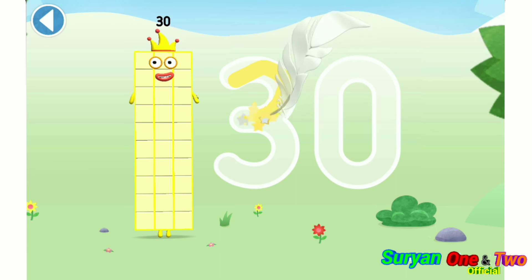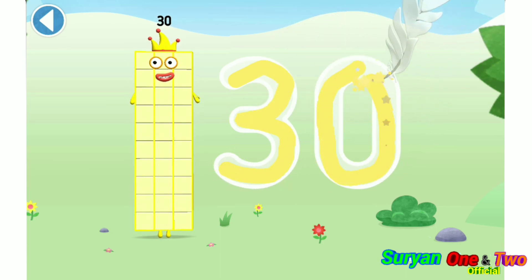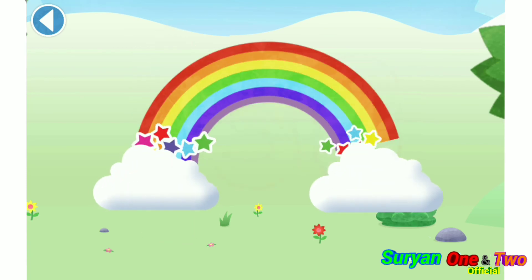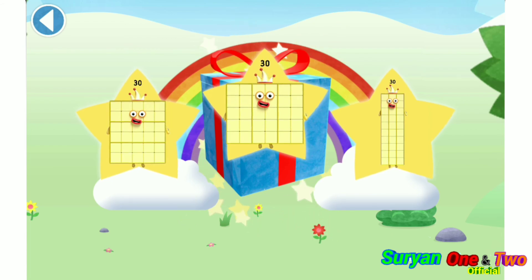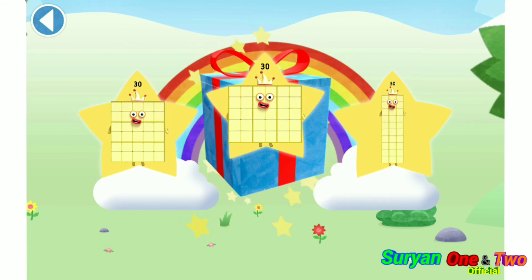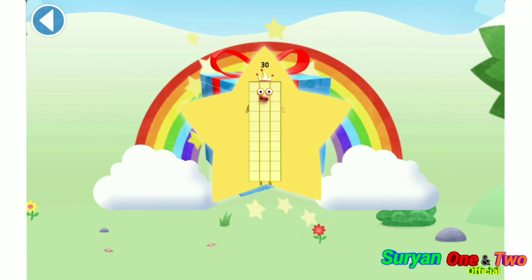Try to keep your finger on the screen. Hooray! Well done! You've unlocked a sticker. Which sticker will you choose? You can choose another sticker next time. Try to collect them all. Yay!